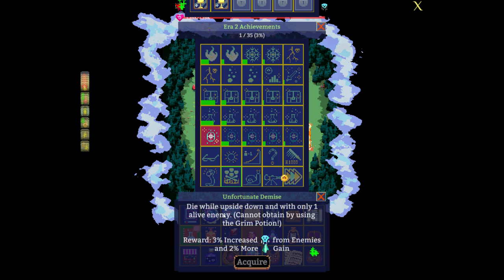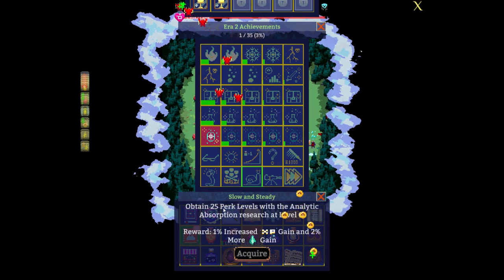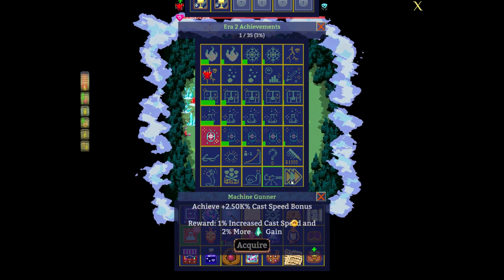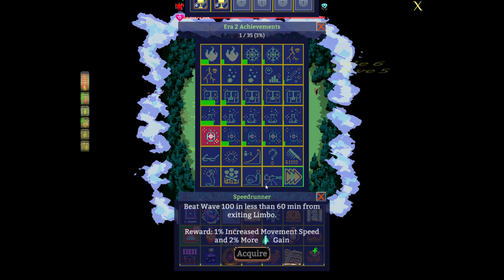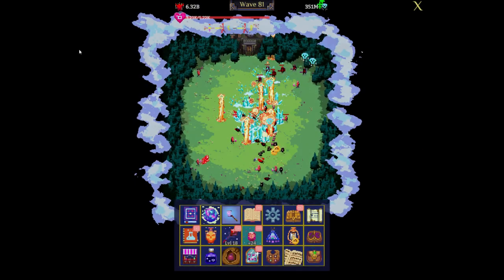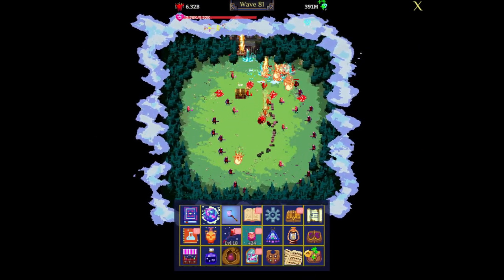Die while upside down — I need a rune for that, so I can't do it yet; I never got that rune. This one shouldn't be too bad once I'm able to get 25 perk levels, and this is just cast speed bonus. And this one is mid-wave 100 in less than 60 minutes. Nothing seems unreasonable.